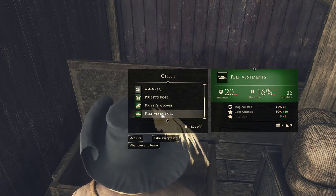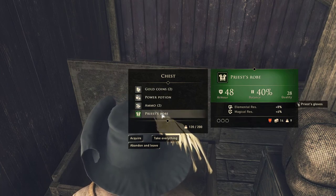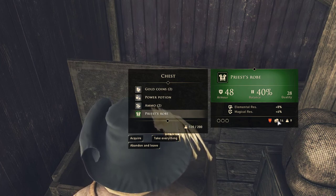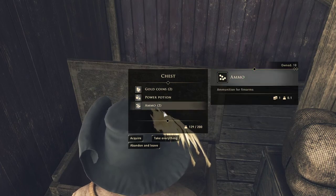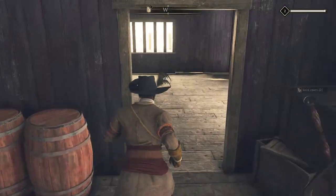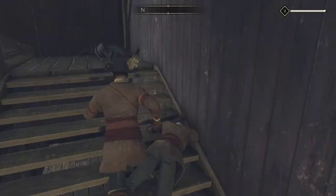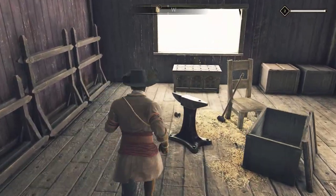We also get a few other items: Felt Vestments, Priest Gloves, and Priest Robe. You can see they have different insignias. We're going to probably want to carry these around. If you watch the Coin Guard Merchandise mission, you can see what that got us — by putting on these clothes, we were able to convince the guards to walk away and convince them we were placing them.